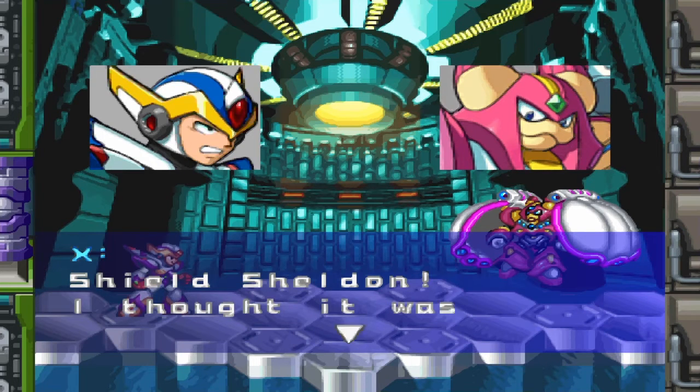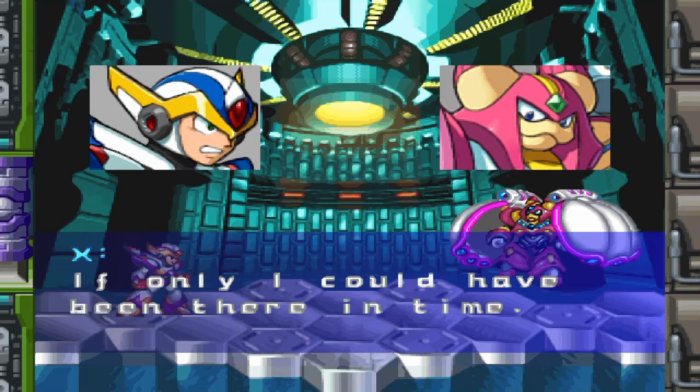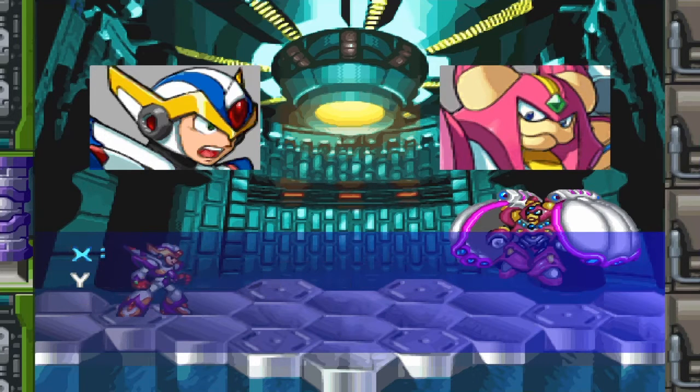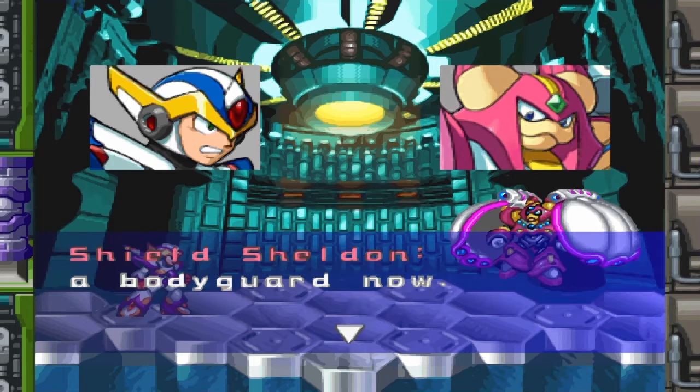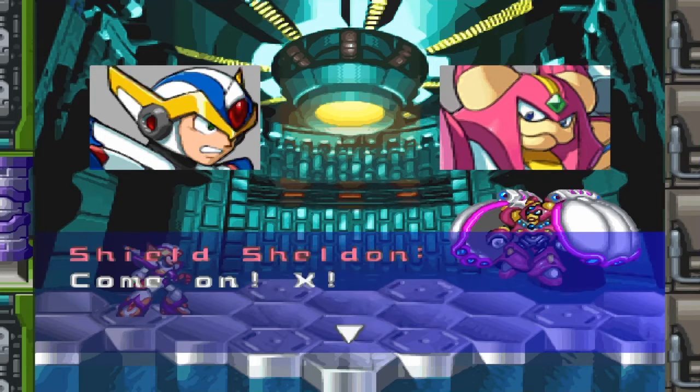Shield Sheldon. I thought it was you. I am very sorry about the case. If only I could have been there in time. Don't be — I couldn't fulfill my role as a bodyguard, that's all. You have been protecting the professor when the professor became a maverick. There was no other way. Our officials misinterpreted your action, and you were hunted as a maverick. And then you retired yourself. That was so unfortunate. I couldn't prevent the professor from becoming a maverick — I failed to protect him. But I'm going to fulfill the duty as a bodyguard now. He gave me a second chance, and I'll protect him, even though I may have to sacrifice my life for it. Come on, X.